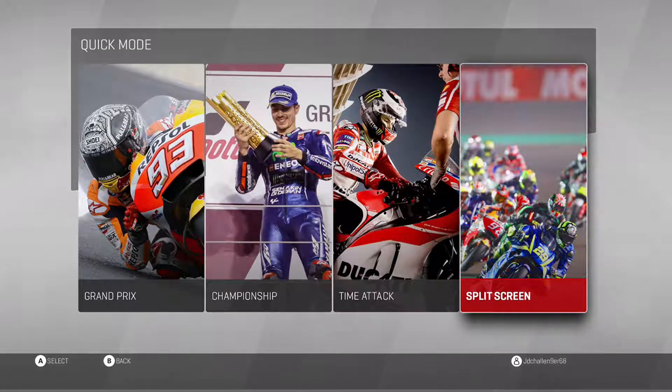The way split screen works is you have to connect up a second controller. Once the player is connected up, they'll be able to play with you. You need to make sure you turn it on and connect it up, and then you'll be able to get your race set up. You can pick any rider in the game and just go and race for fun.